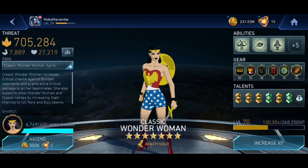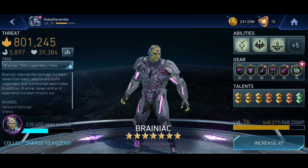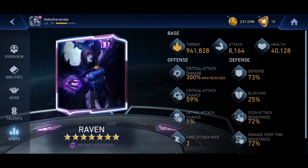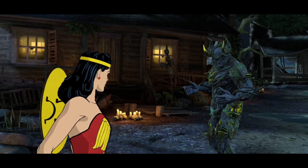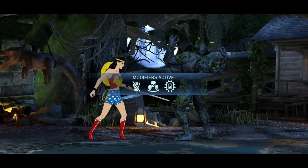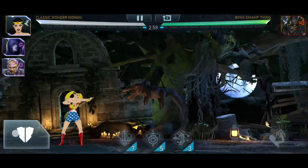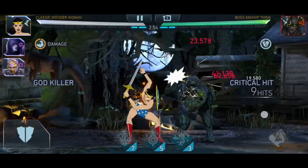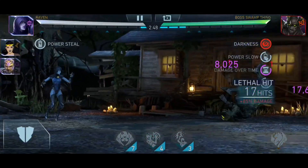Hello everyone, we're here again, this time talking about ultimate, pure, unadulterated power in Injustice 2 Mobile. Specifically, we're talking about the Beta Club — the most powerful damage-dealing artifact, especially for solo raids. What teams can maximize this ultimate power? Because as powerful as this artifact is, not every team can use it to the maximum.